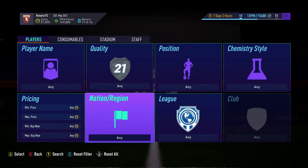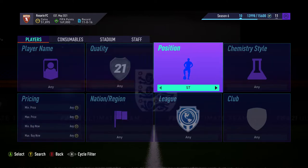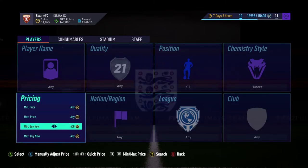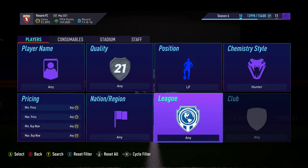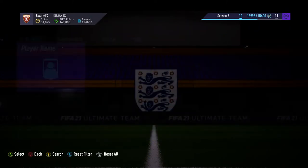This is a low coin method, guys. If you want to skip this one if you don't have low coins, feel free. But this is the one I would do if you had low coins. Go striker, then to hunter — or left forward, then to hunter — and then go about 2.2k, something like that. See what's going on here.